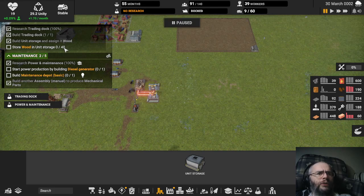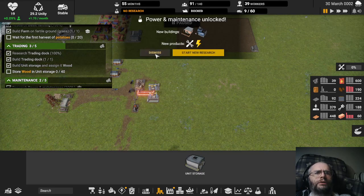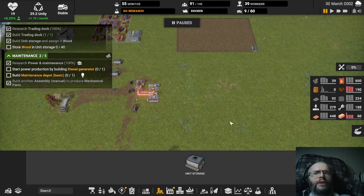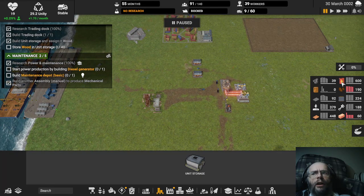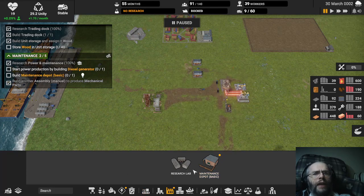How'd we do? The trading dock was done — so that was the power. Diesel generator. That's good. I was a little concerned — we have lots of fuel, but all these trucks are going to be burning through that pretty quick. So a diesel generator of some kind will be very good.